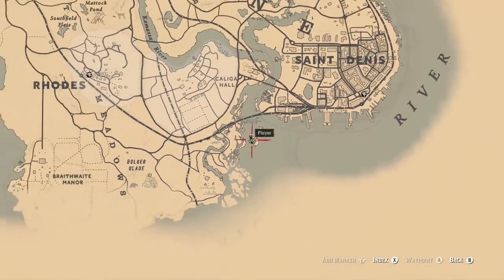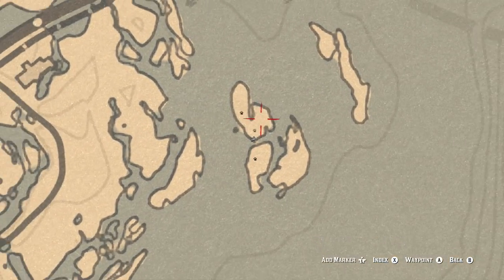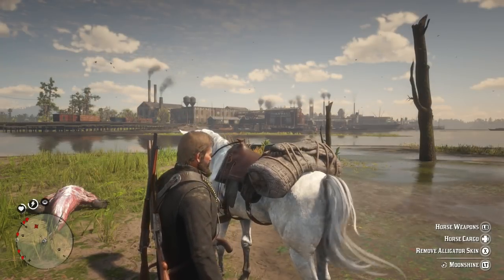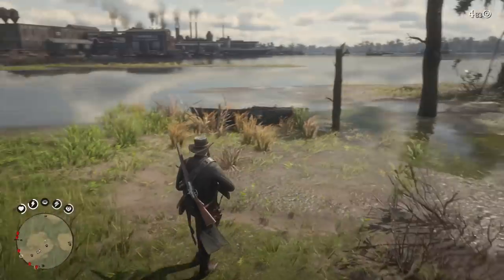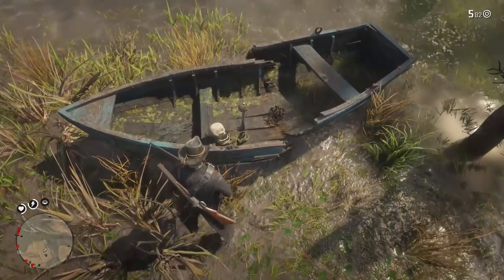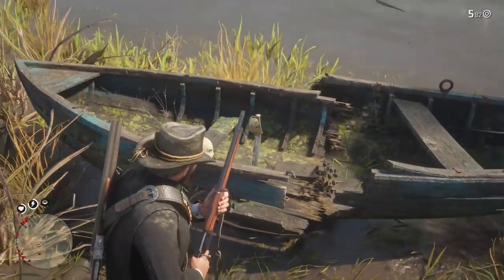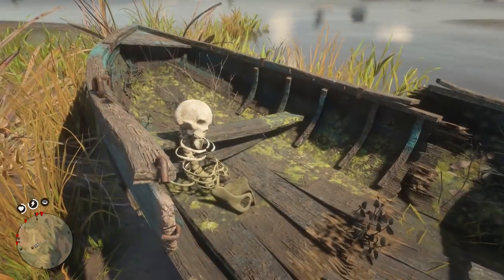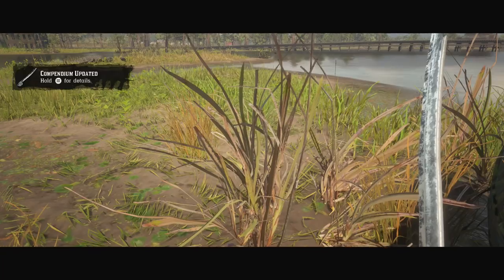We'll start with the pirate sword. The pirate sword is actually kind of south of St. Denis. You can see here on this little island on the mouth of the river — it's kind of easy to get to. Beware, there are a bunch of alligators here. If you don't mess with them, they shouldn't mess with you. But you will notice something shining over on this boat. It's actually next to a crashed little boat with a skeleton, which is kind of cool. This is a broken pirate sword, and it actually does more damage than the knife you're given, so it's actually a little bit better.